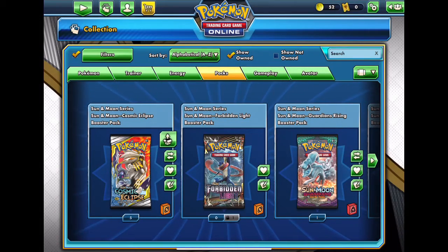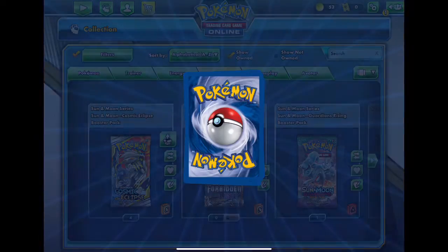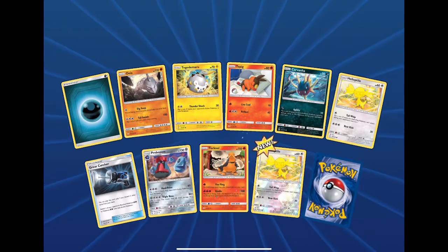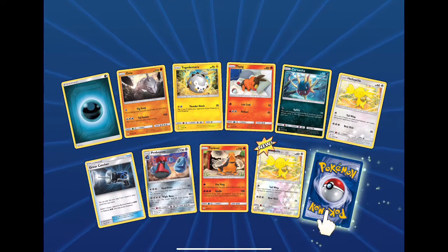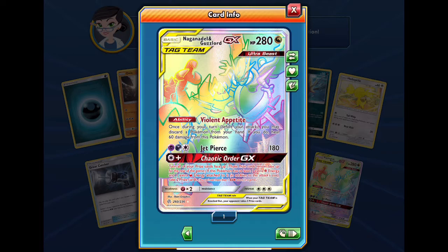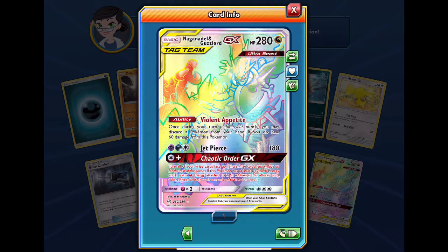Now it's time for Cosmic Eclipse. They have the Galarian Lunala art — great art to pull. Darkness energy, and then we got Power versus the rare. Oh my gosh! We got the Hyper Rare Noggin Auto Land Guzzlord! What is it with hyper rares online? You gotta love this card. That is crazy though — really cool.